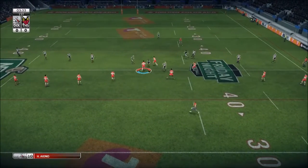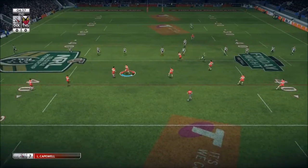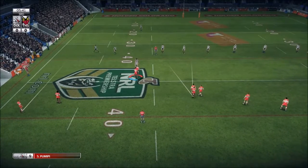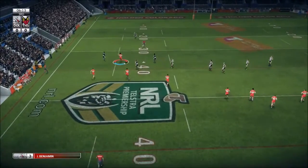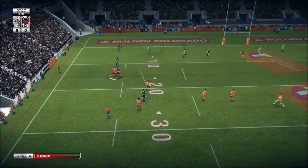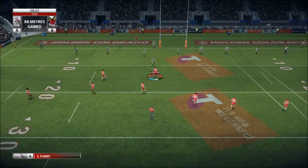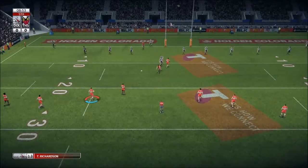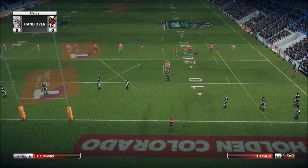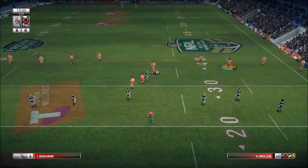I'll go left. Sorry about that, I just turned the sound up a little bit. So your number sixes and sevens, they're the playmakers, so in these types of situations they can pull off something and get through the line. I nearly got away — that wasn't a playmaker, that was a winger. Okay, let's turn here. What I'm going to do is pass it to the left. Fifth tackle means that you either have to kick, go for a grubber kick, or maybe score a try.